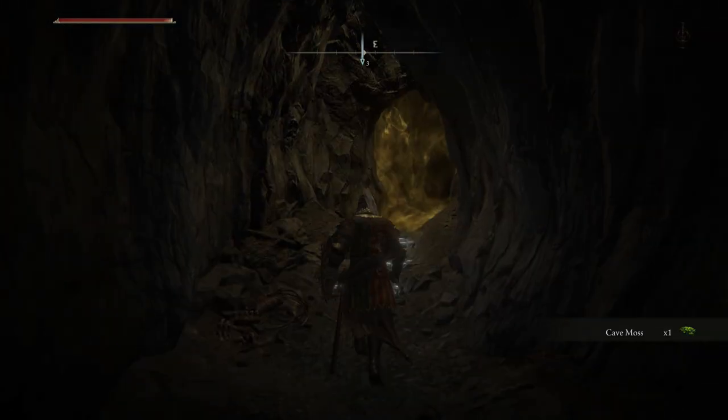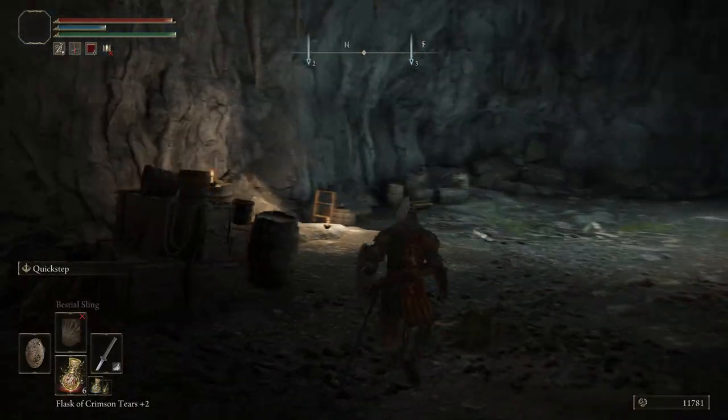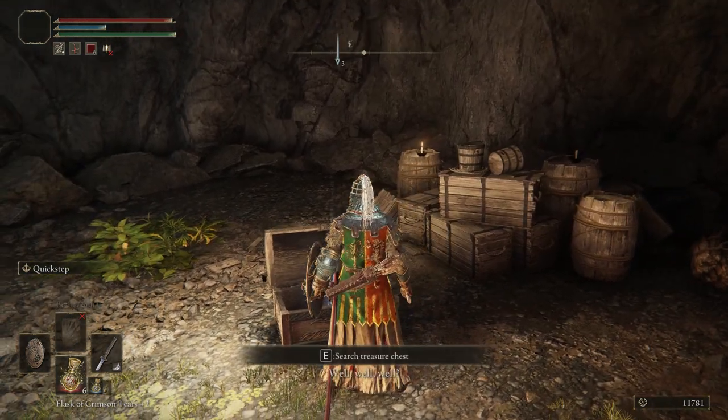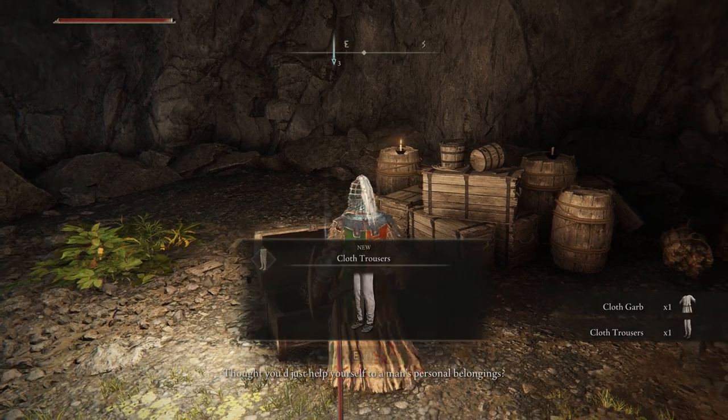Head down the right tunnel and you should see the yellow misty boss door at the end. Once you enter though, there is no boss — just a chest in the room. You open the chest and find some crappy cloth pants.